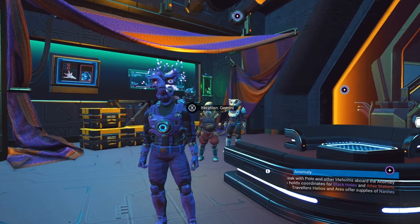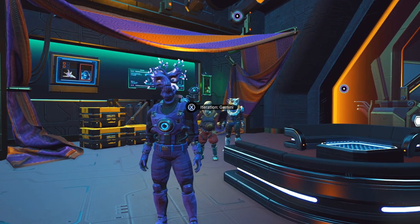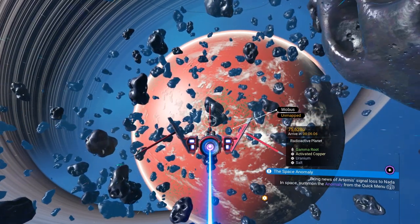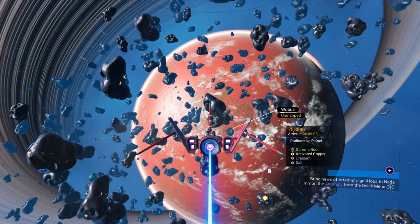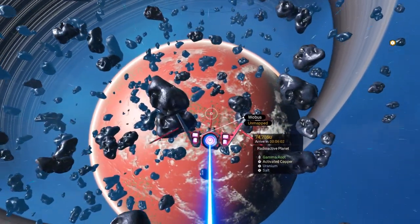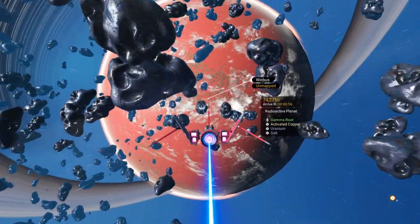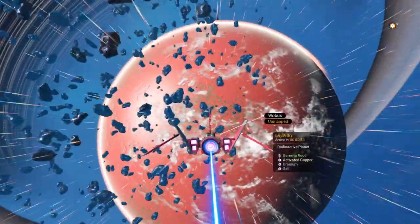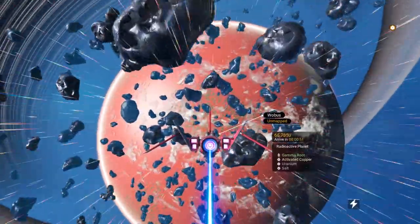It's actually a really simple solution and I'm going to show you what that is. In order to use the trident key, you're going to need to find a planet that has a lot of water, like this one. This one's basically all water with a little bit of land — that's the kind of planet you're looking for. So let's head down to the surface.